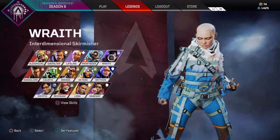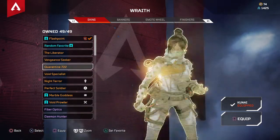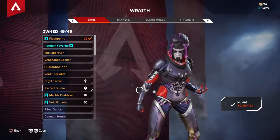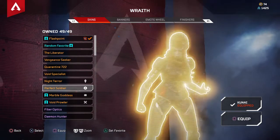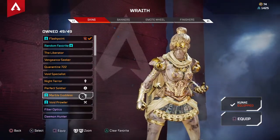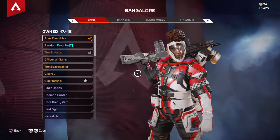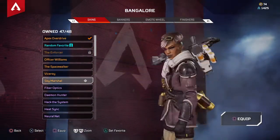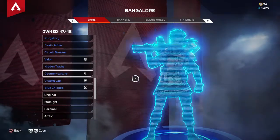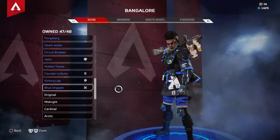I'm gonna save Wraith actually too. Got Flashpoint — you know the vibes. Got all her original skins since the game came out. Season 1 skin — pretty sure you literally just had to be level 15 in the Season 1 Battle Pass and you got that skin. This is also a Battle Pass skin, Season 4 I think.